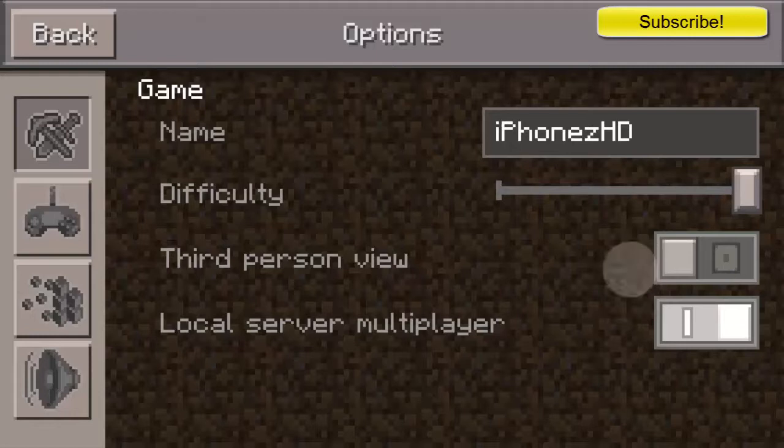Right here is the difficulty name, third-person view, and local server multiplayer. The difficulty is peaceful, normal, or easy.